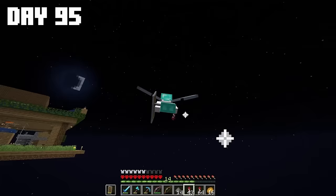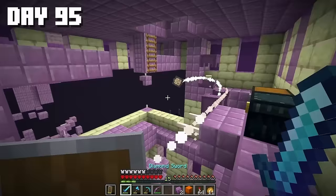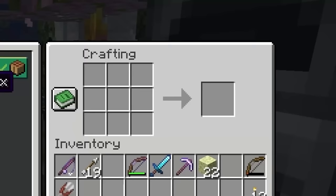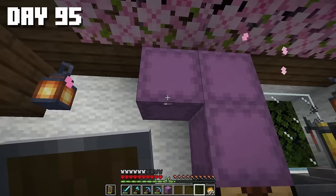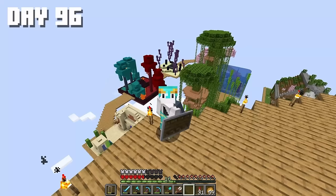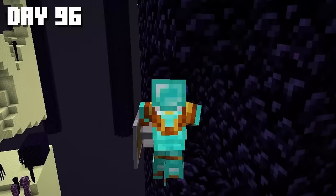Then I took off to see how our chunk looks from above. Let's remember one more time how our chunk looked before and how it looks now. Wow, so much of my work here. I hope it was worth it. If you've made it to this point, write Marco in the comments and I'll reply with Polo. Then I returned to the end, thoroughly searched the last stronghold, looted the end city chests, and collected various goodies. Back home, I hung the dragon head on the wall and crafted four more shulker boxes.